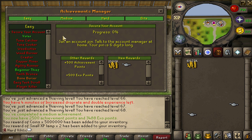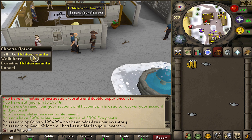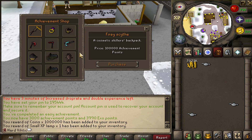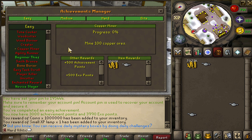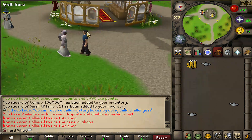Secure my account — set a pin, easy money. Achievement shop: we're getting achievement points too. What can we get? Ring of Wealth would be pretty nice at 100,000. We'll probably end up saving for the Ring of Wealth or the Octo. Copper Miner — 100 ores. And 10 leather bodies — easy money. We're gonna do 10 leather bodies.